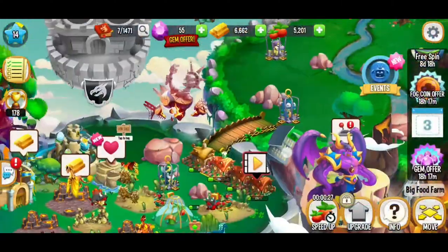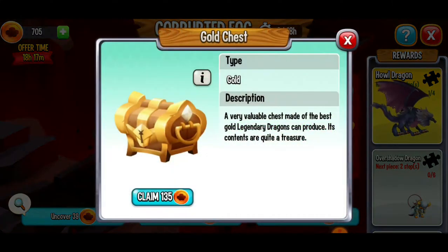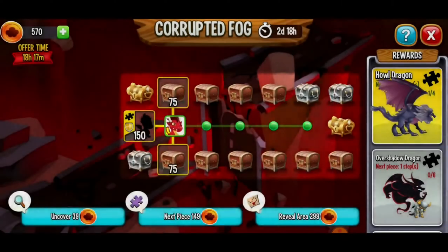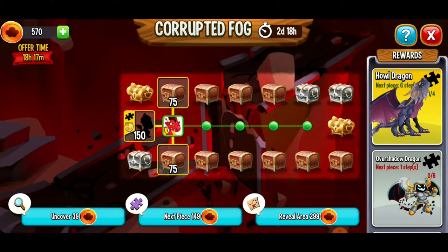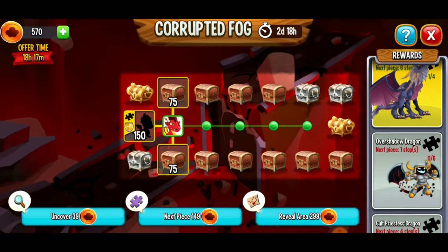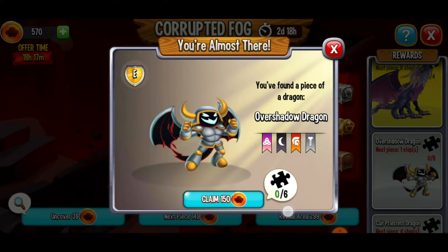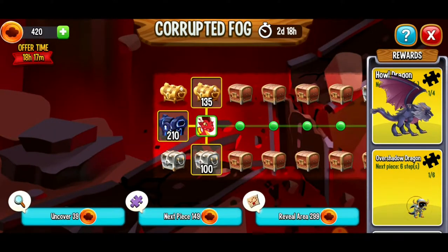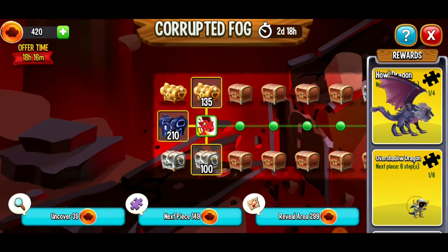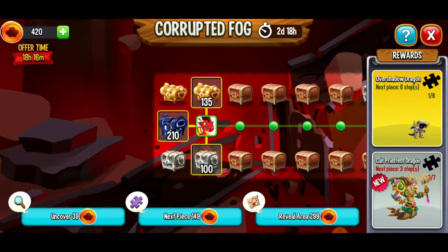Let's go back — two steps away from the Overshadow Dragon. Let's take one more step — 12,000 gold, I'll take it! And now we're one step away. For the Howl Dragon you only need four pieces; for the Overshadow Dragon you need six pieces. Getting the Overshadow Dragon piece is a little bit risky because it's harder to get all six pieces, but I'm feeling it — yes! And now we're actually getting closer to a different Howl Dragon piece, five steps away from a next piece.